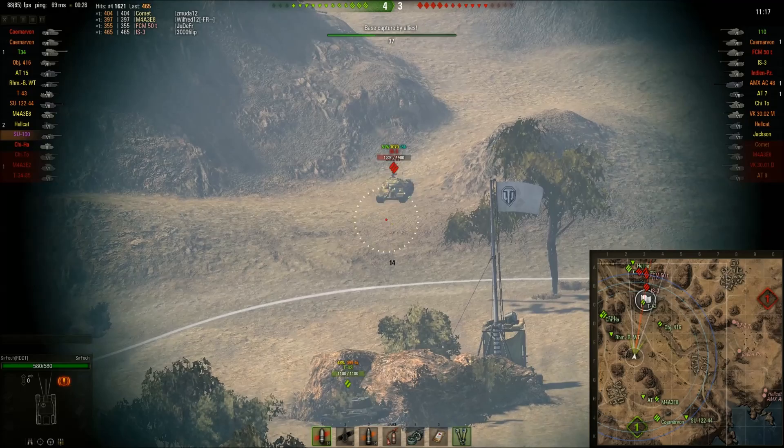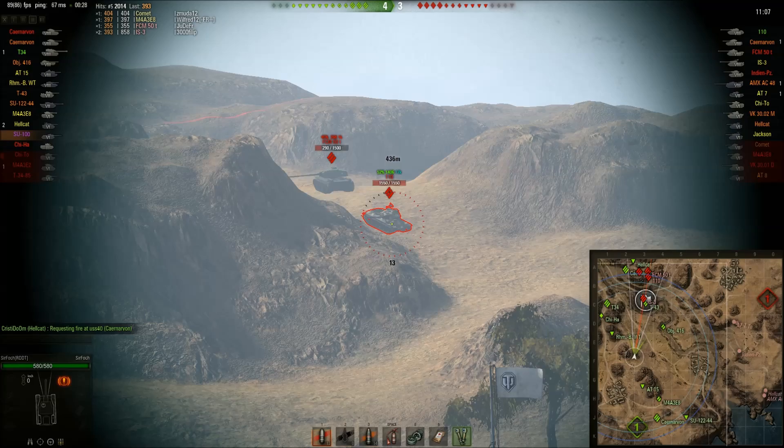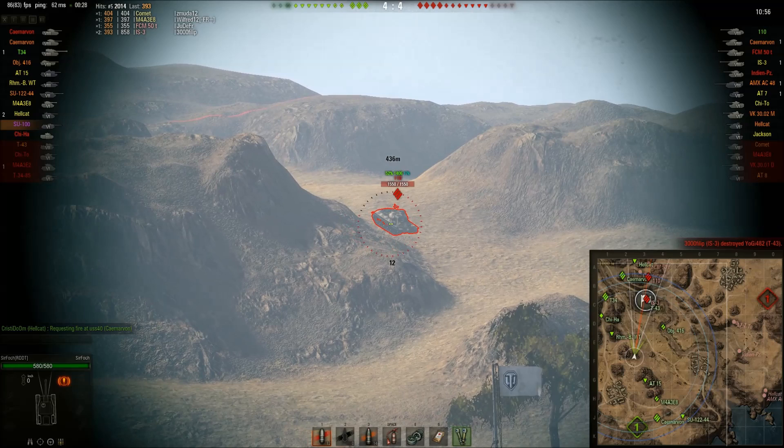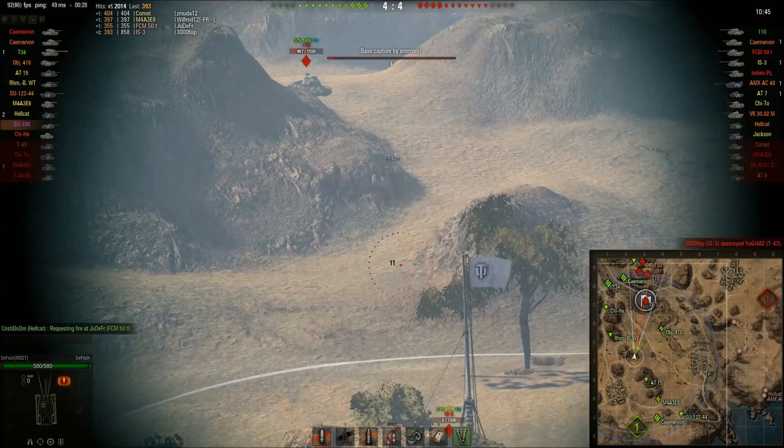As you see, my gunner is really OP in this game — that hit the roof of the IS-3. Here I make the first mistake in this game. I thought the FCM just got shot, I'll leave him to die to somebody else. He's a complete idiot new player, but that was a mistake — you should never look at players like that. I should've killed that FCM, no doubt about it.